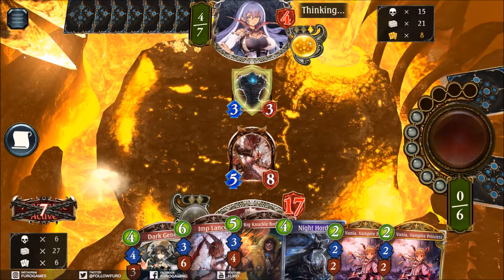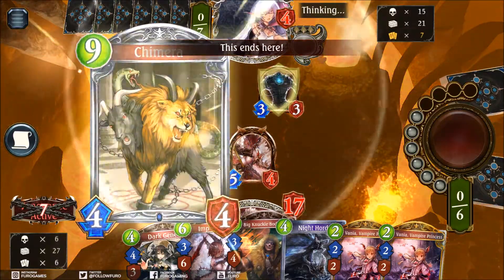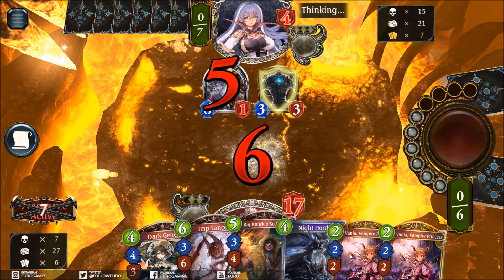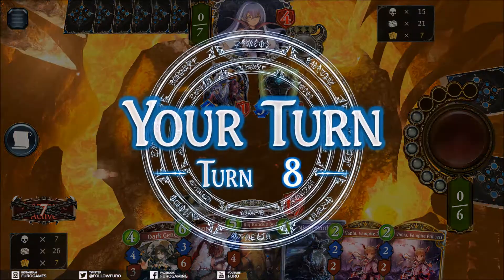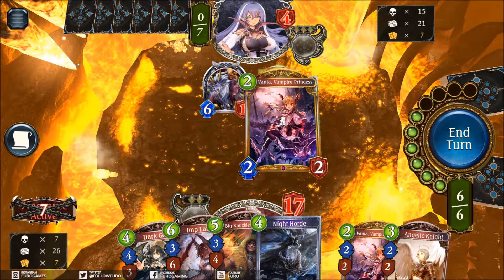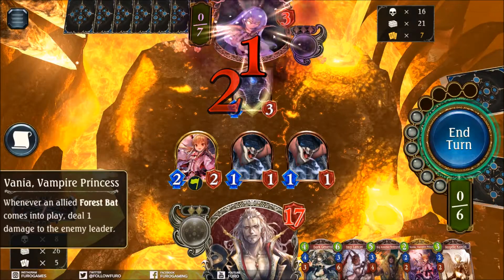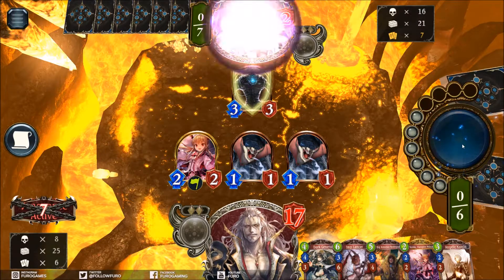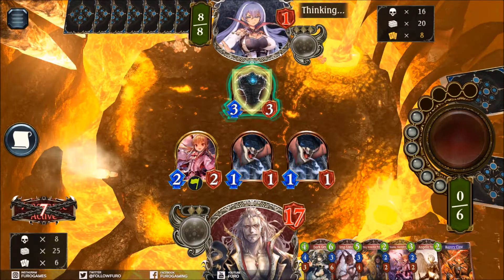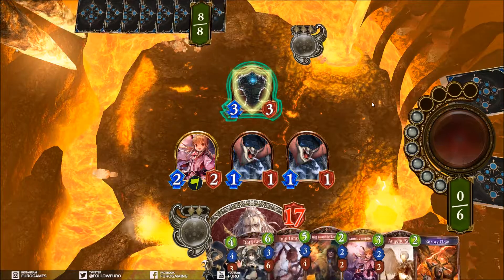There is a Conjure Guardian - so there is a Ward, 3/3. He can evolve that - makes it a 5/5. But even that is not big enough. Shimera - he is evolving the Shimera. That means we are missing one point right now. We can go Vampire Princess, we can go Night Horde, dealing 2 on this one - 2 damage in the face. He is getting 1 at the end of his turn, so he is dying next turn. The Razory Claw for the face would have been 3 and he would be down already. But there is still a Concede - we are winning this one through the Wicked Fairy. And with that we are 4-0.